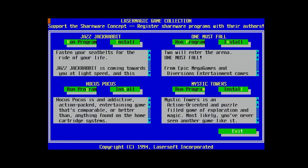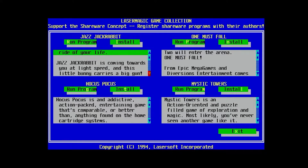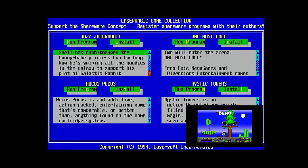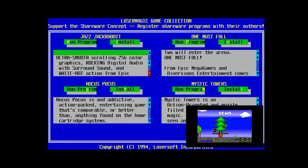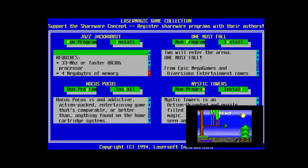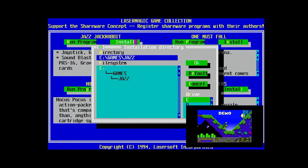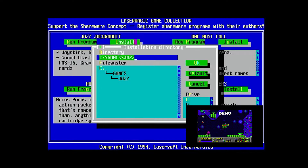Up first is Jazz Jackrabbit, a high-energy platform shooter that I'm terrible at. Rescue the princess Eva Yearlong from the evil turtle emperor Devon Shell or something. The story is irrelevant, but the graphics and soundtrack are fantastic. Run and shoot everything. If it moves, shoot it. If it doesn't move, shoot it — it might be loot or a checkpoint. Shoot those too. It's the 90s. Shoot everything.